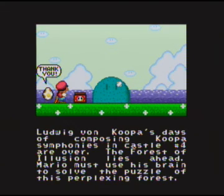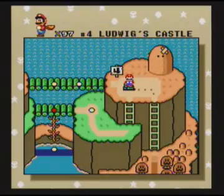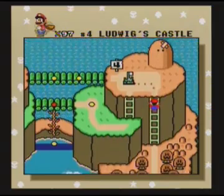Ludwig's days of composing Koopa Symphonies and Castle No. 4 are over. The Forest of Illusion lies ahead. Mario must use his brain to solve the puzzle of this perplexing forest. In this forest, there's a lot of multiple ways through. I think there's only ever one thing where there isn't another way through it.